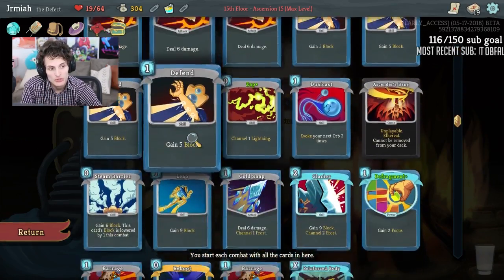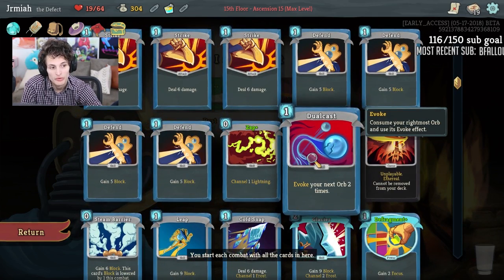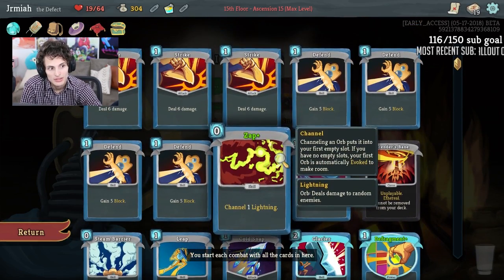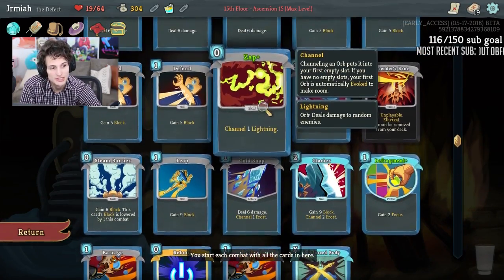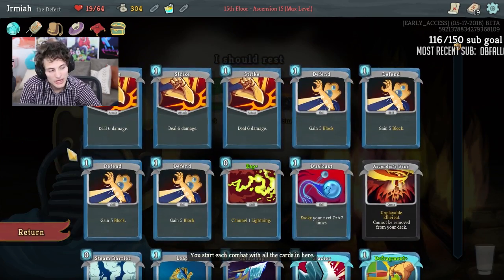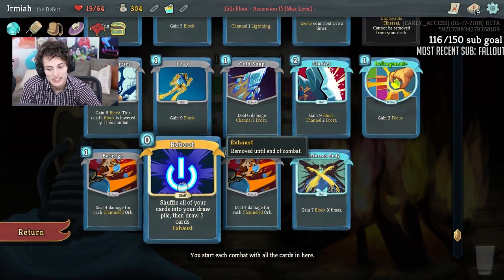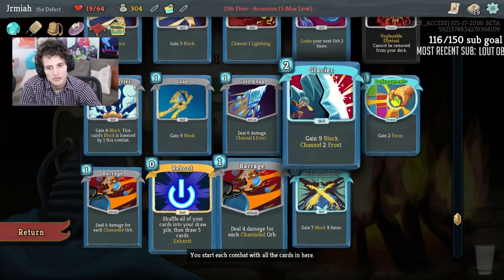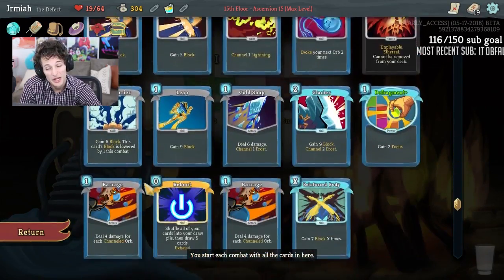After the first turn if I don't draw into these, my chances go down to a 1 in 3 chance to get Zap or Dual Cast, and a 1 in 9 chance to get both — chances are not bad. Reboot adds another turn and effectively gives you an extra chance to draw into Zap, but there's also a 1 in 4 chance to find Reboot as well.